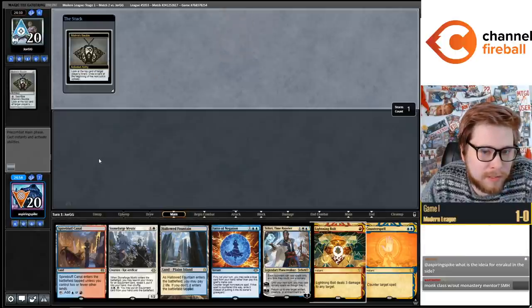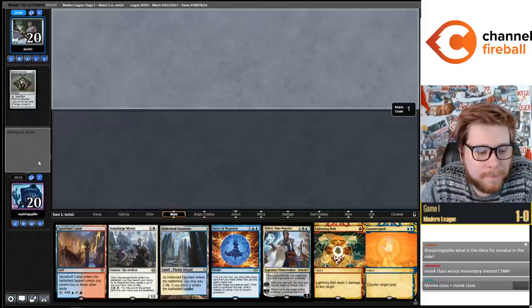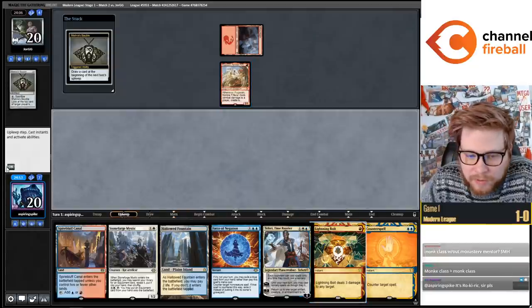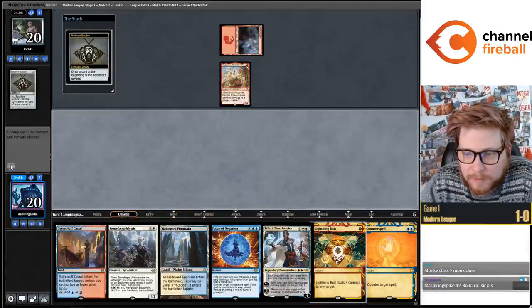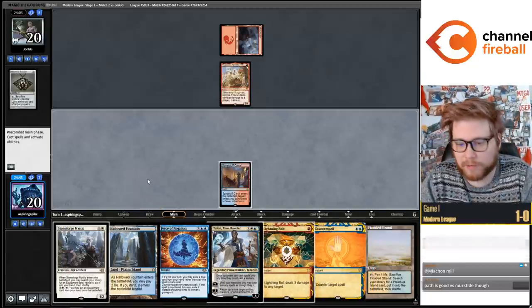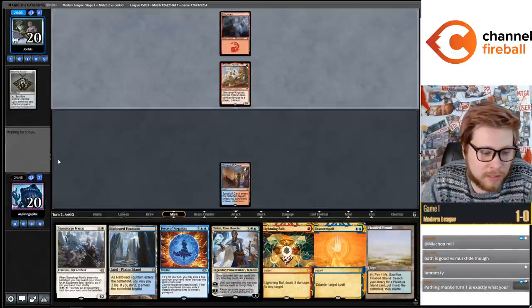What's the idea for Ember Cold? It's good against Mill. Just having Path in a spot like this is so devastating. I'm going to wait to bolt the Ragavan until their combat step to play around Dash Ragavan.